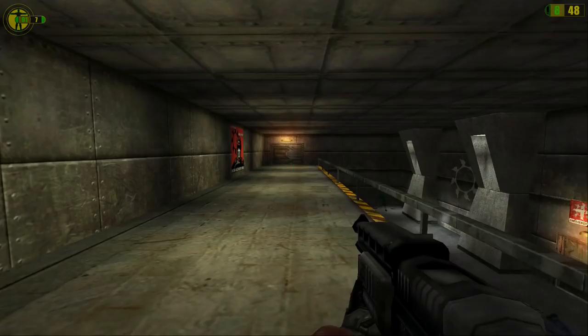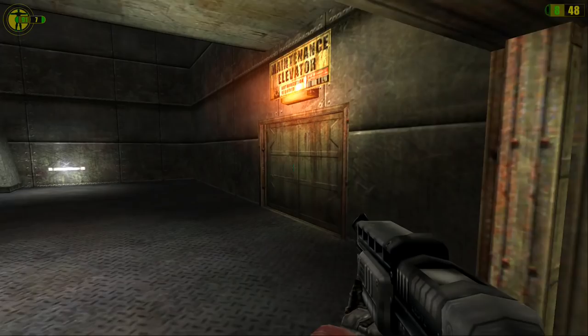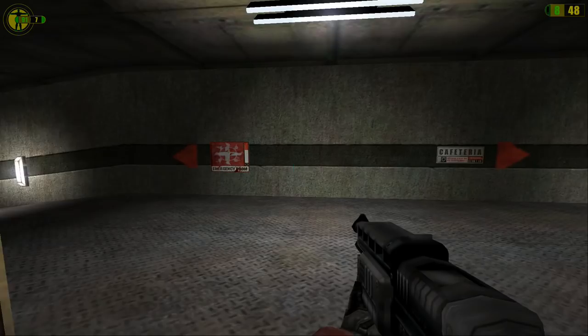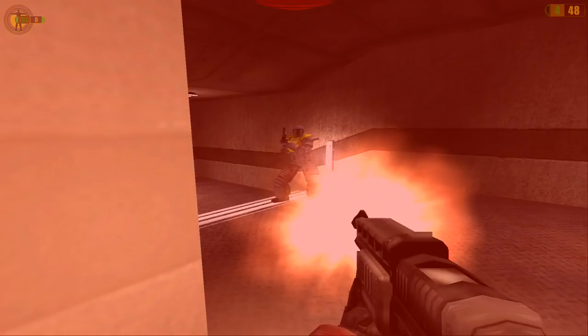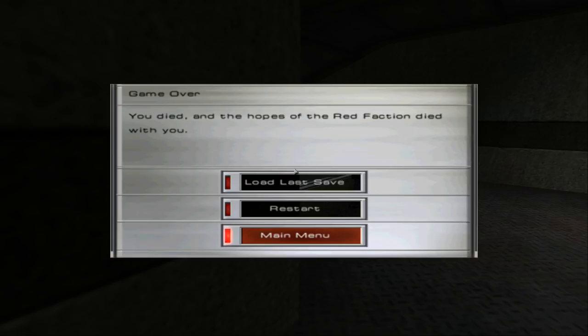My suit health is really low right now — dangerously low, even — and there's not really any health around. Unfortunately I have to go into an area where health is going to be at a premium. This isn't a good thing at all. I could go back up and pick some stuff up from the room I was just in with all the guards and everything, but — oh shit, this is bad. Well, that's kind of how this game plays sometimes. Let's jump back, and I will meet you back here in this room.